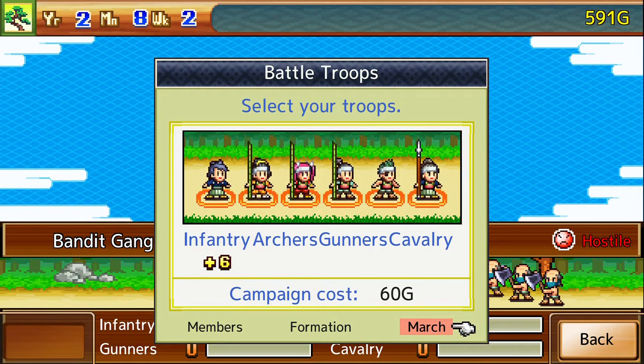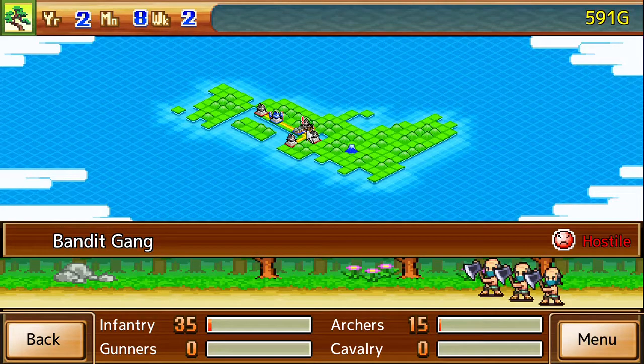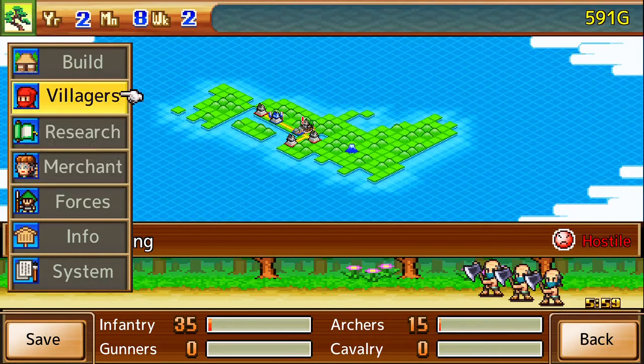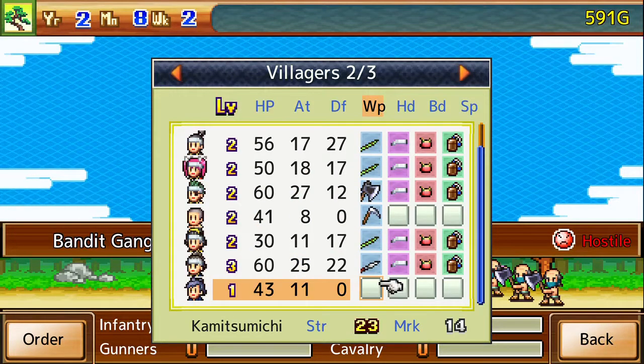Okay, so for these little skirmishes — guns beat ninjas? Oh hell yeah, dude, guns totally beat ninja. But for these little things that you can do, you end up bringing more people with you, which is nice, just because they're not technically a Shogun fight.